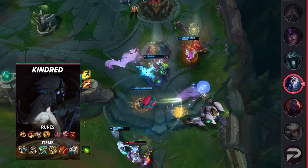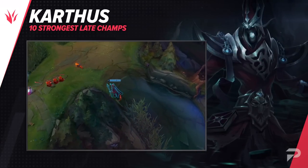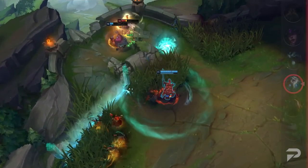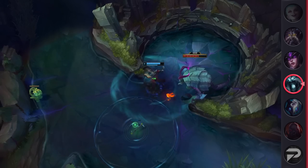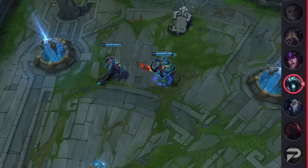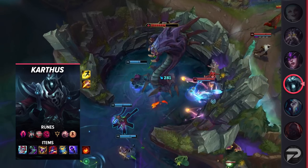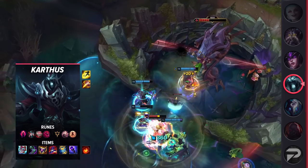Moving on to our next jungler, we've got the AP king himself — Karthus. While most AP junglers scale relatively well, none of them can really compare to the beast that Karthus becomes. As the game goes on, Karthus grows in strength thanks to his kit offering extremely high scaling and DPS. As he picks up items and levels, Karthus is able to hit like a truck by landing even a single Q on a squishy champion. After 3 items, he can single-handedly secure objectives and teamfights by ulting beforehand. This easily puts the entire enemy team at half HP and takes them out of the fight. Overall, if you are looking for an aggressive AP jungler that scales extremely hard, look no further than Karthus.